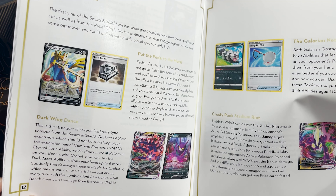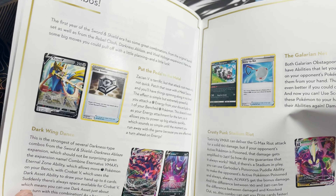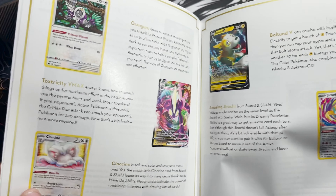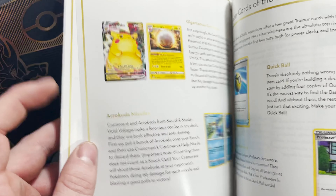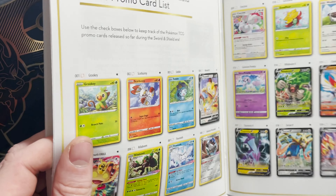Today we have the Zacian Elite Trainer Box Plus to open, which comes with all this nice shiny stuff. So let's get into it and see what we get.